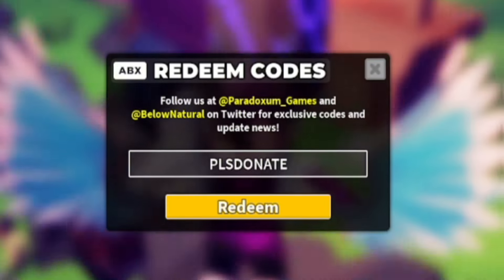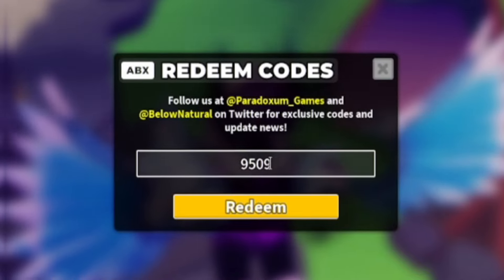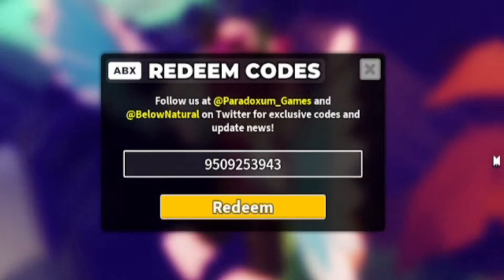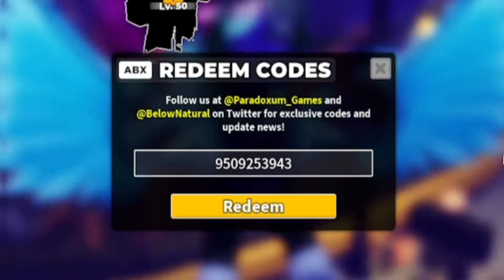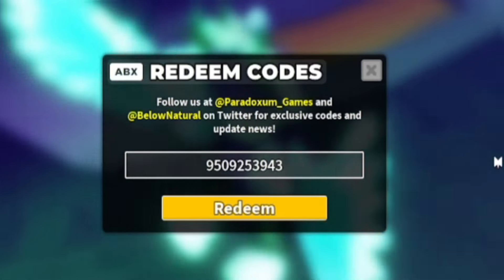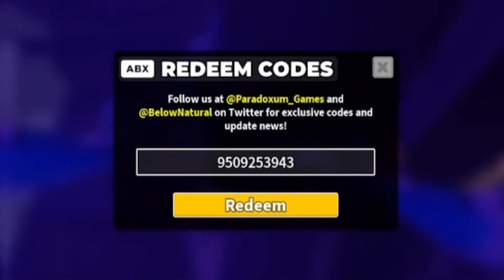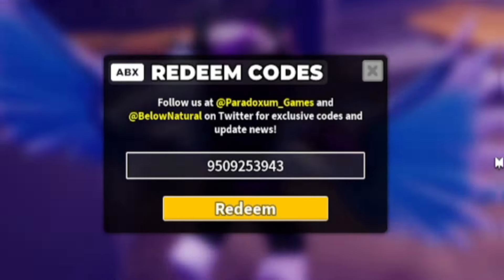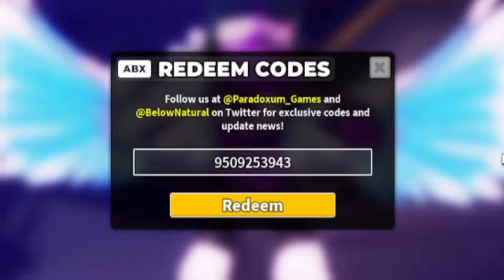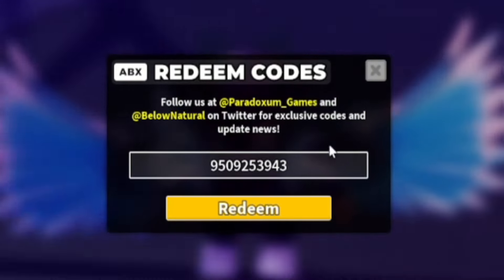Next, redeem the code 9509253943. Go ahead and redeem that code and it will give you the John skin for the Melatonin tower. If you haven't redeemed it already, make sure to do so right now for some awesome rewards in Tower Defense Simulator.